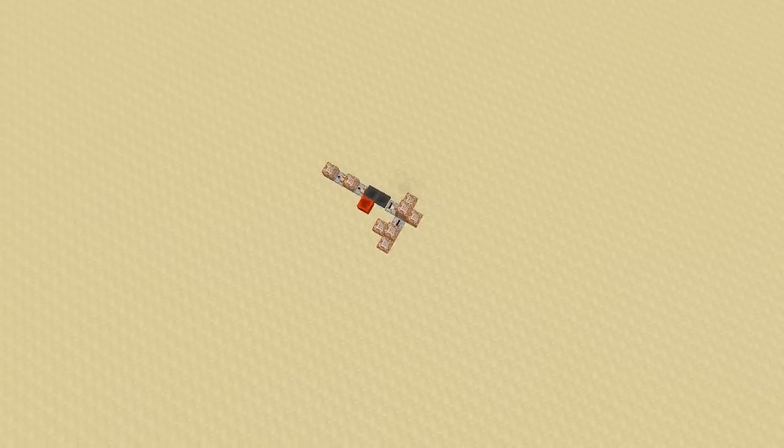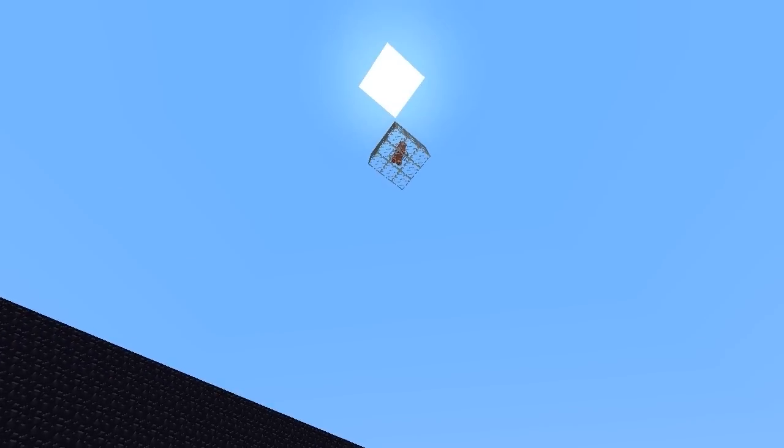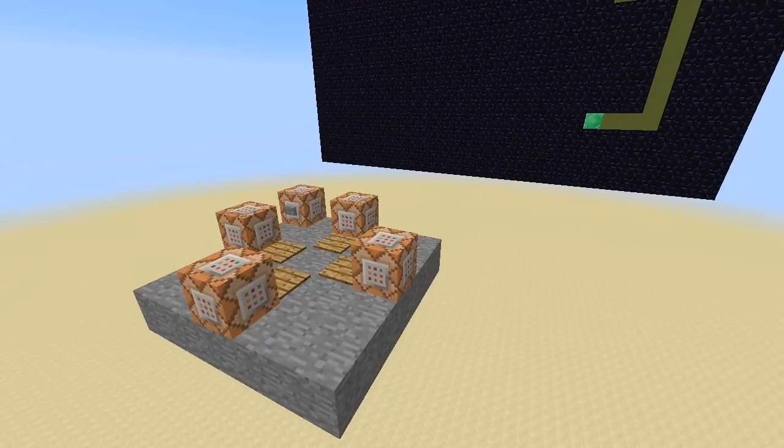Then we can inspect the redstone and command blocks that are going on here, and there's actually not a whole lot — in fact, that's kind of all the game logic right there. There is also a pig up in the sky that we will come to in a moment, but let's go ahead and walk through this and explain the redstone and command blocks.